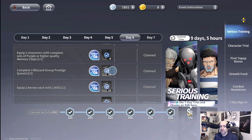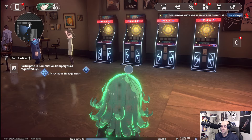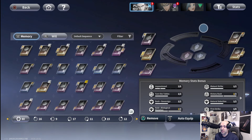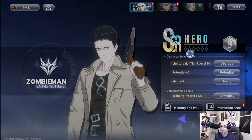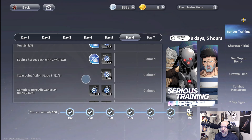Equip two heroes with two wills each. Wills are found in the same place as memories — memory/will right over here. The wills are the ones in the middle. You need to equip two wills on two characters and you're good to go.